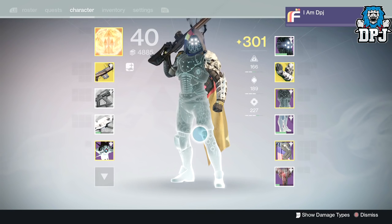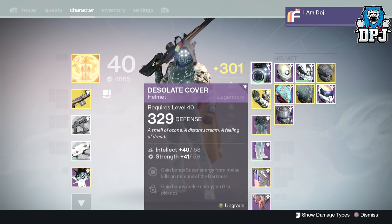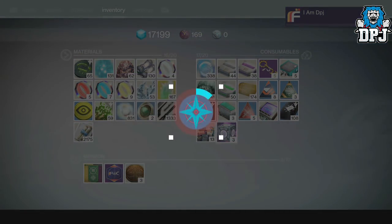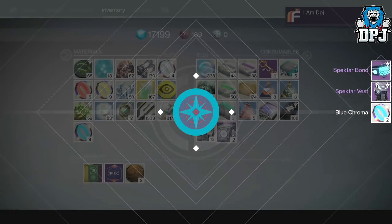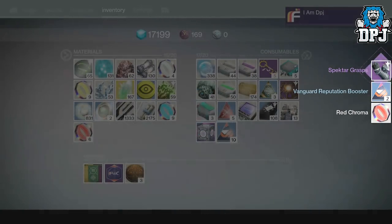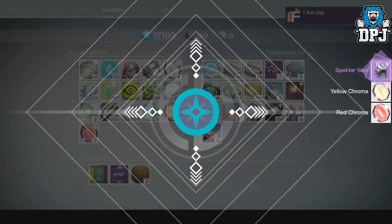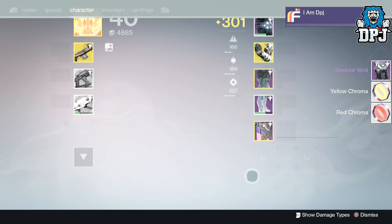Now I'm going to open my three Sterling Treasure boxes. I have the legs, the chest, and the helmet - I need the gauntlets and the class item. I've got three chances here. No - fuck, I'm not going to get any. I absolutely knew it. What a load of bollocks.